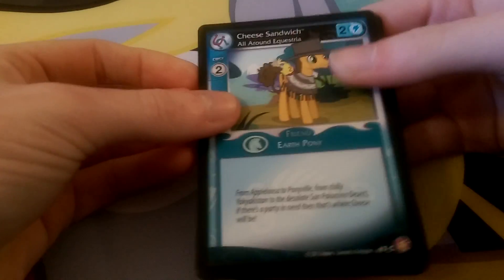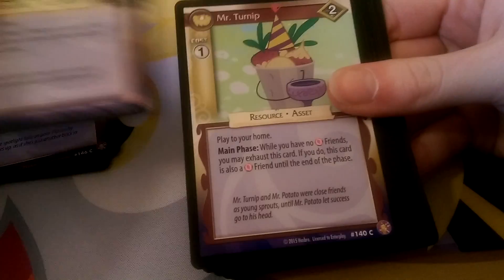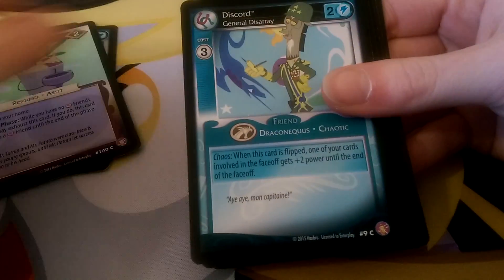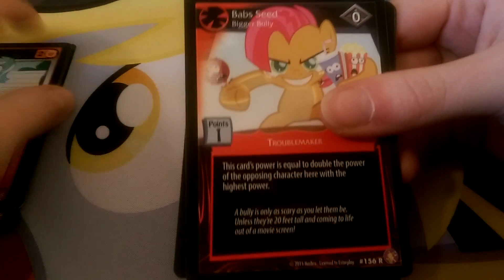I possibly might do a video just looking at the structure decks and seeing what the new mains and new decks are like. Next pack: we have Cheese Sandwich Spotlight, Hazmat Suit, Mr Turnip, Blue Discord, Fear Itself, Lyra. Bab Seed is the rare — this is actually a really good troublemaker. Even though she's zero power, this character's power is equal to double the power of the opposing character with the highest power. So if you've got a friend there who's say three power, then this is six — so this can be absolute trouble.